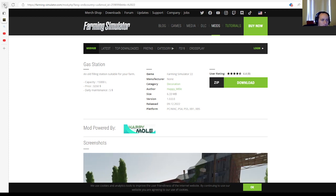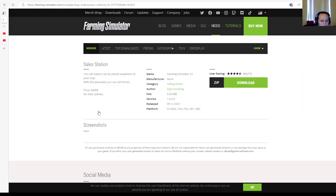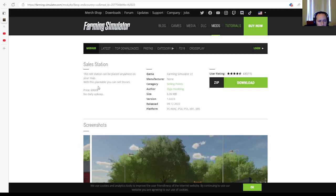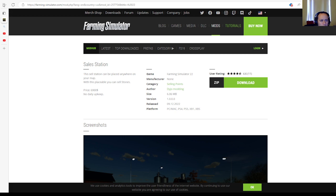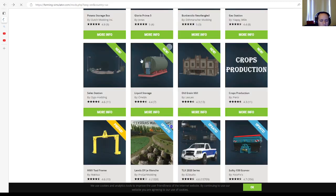Then we have the Sales Station by Dyjo Modding. This is a sales station that can be placed anywhere on your map. With this placeable, you can sell stones. Price: $6,900. No daily upkeep. Category: selling points. File size: 6.06 megabytes. Version 1.0.0.0. Released 9th of December 2022, available for PC, Mac, PlayStation 4, PlayStation 5, Xbox One, and Xbox Series S.